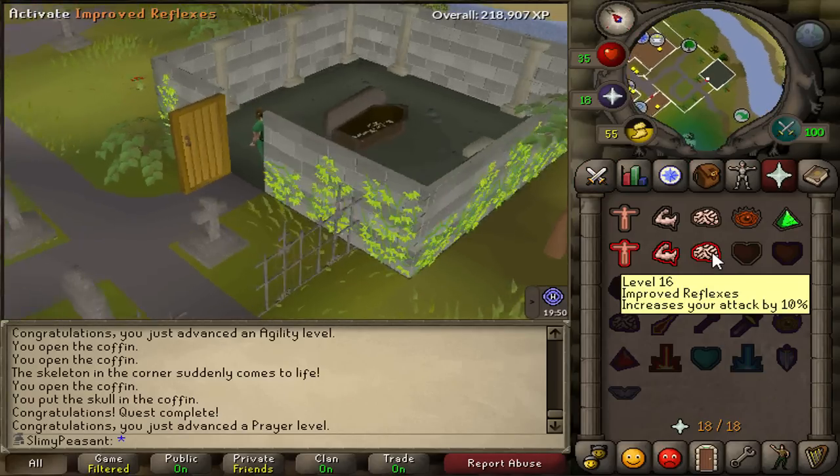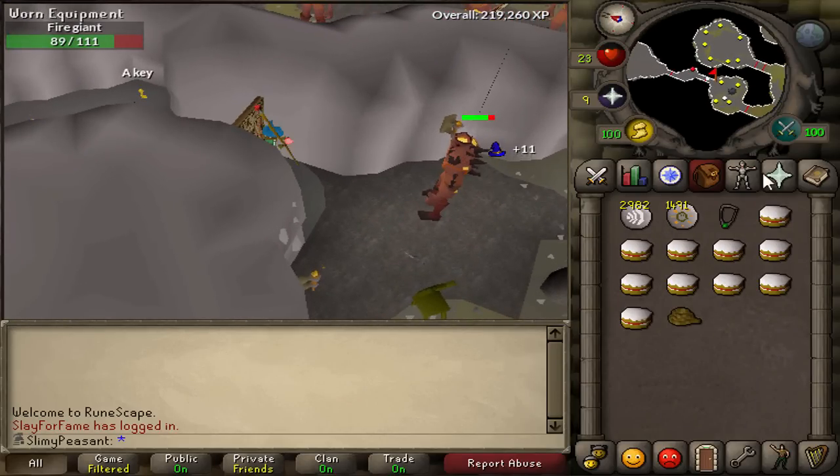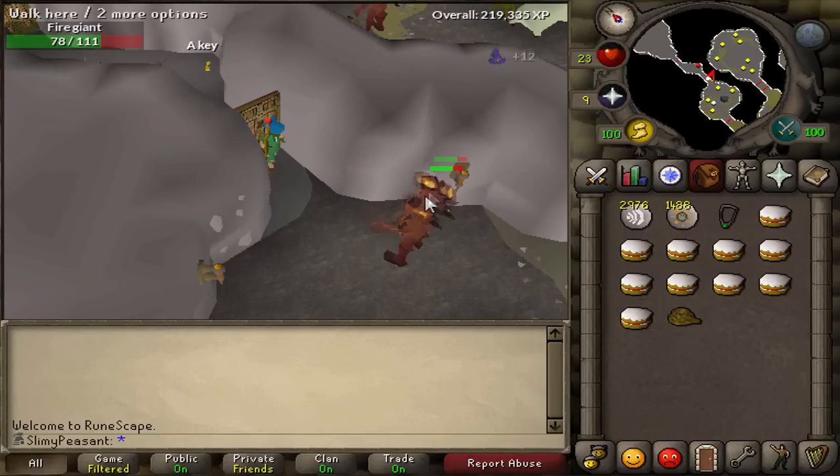One quest point, 1.1k prayer XP, takes me up to level 18, 46 combat, and I can now do Improved Reflexes. I've got 1.5k mind runes and 3k air runes — should be here for a while. Not sure if I'll hit 50 magic or not, that might be a bit ambitious, but there's a good chance of getting a rune scimitar. I've heard it's a 1 in 128 drop rate, so we'll just have to wait and see.